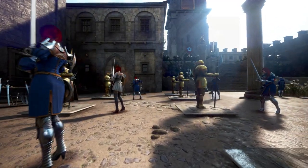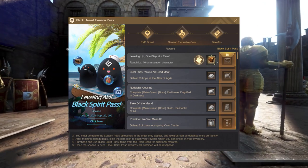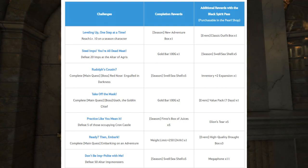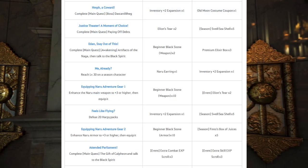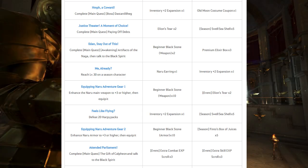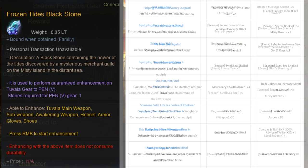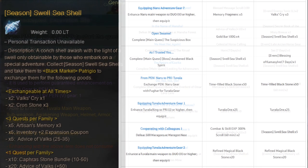Alright, up next, let's talk about season passes, which is another mechanic tied to the season server. The free rewards worth mentioning include 100 million worth of gold bar boxes, 2 inventory slots, lots of Advice of Vox from 20FS up until 80FS, and a stone which lets you have a guaranteed PEN enhancement of a Tuvala gear of your choosing. You will need to be level 61 to get it, but that's nice.